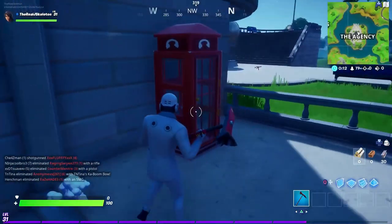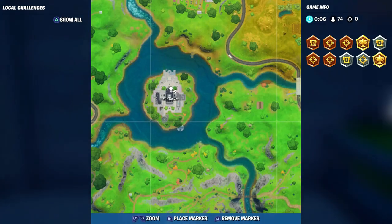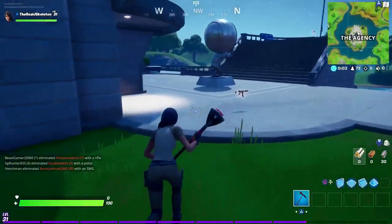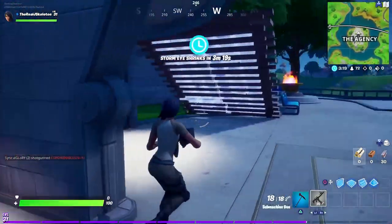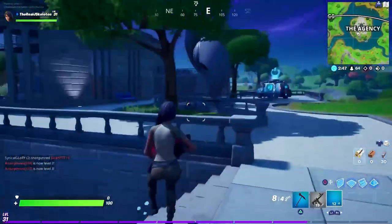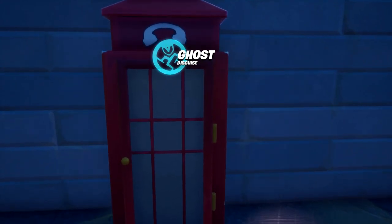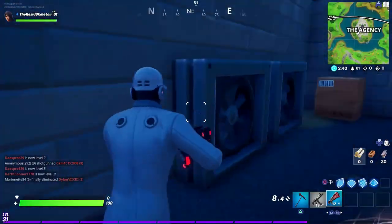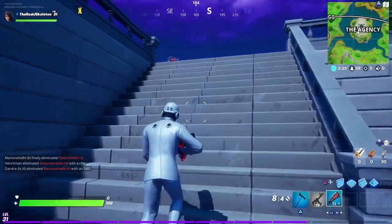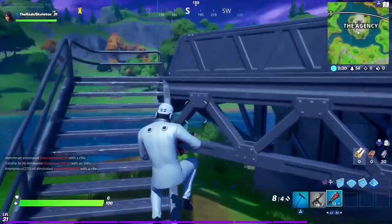I need to make this one quick because there are people all around me — and you cannot do this in Team Rumble, by the way. One of the phone booths is right here; if you look at the map I'm on the north east corner of The Agency. Then on the other side, right by the helicopter pad, is the second location for the phone booth at The Agency. So those are both locations — one at the top right corner, one at the bottom left corner near the helicopter pad.